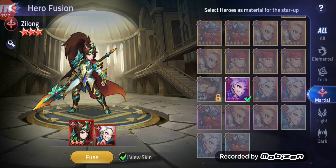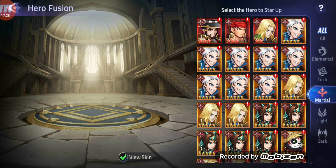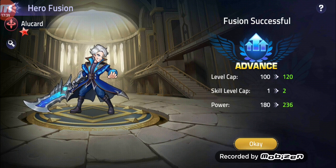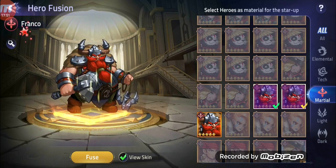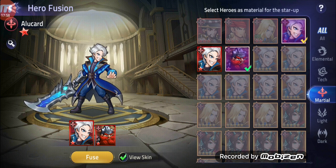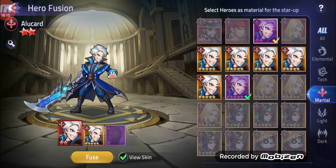We're back. The first hero I want to upgrade is Zilong — we can get him to 9 stars right now. Let's fuse him. Unfortunately I don't have that many marshal heroes, which is pretty sad. Going with Franco. We had Alucard on 6 stars, but okay.